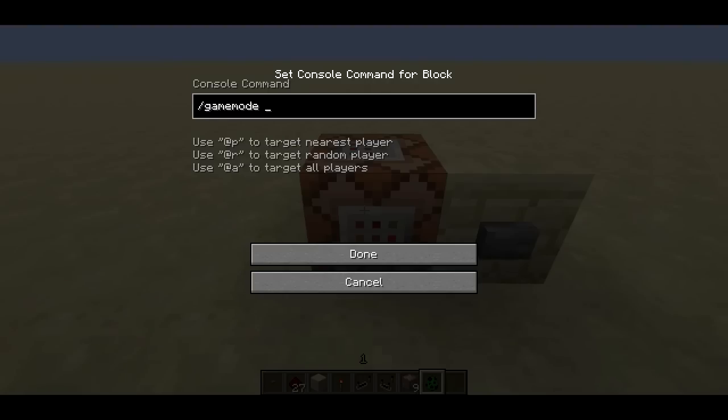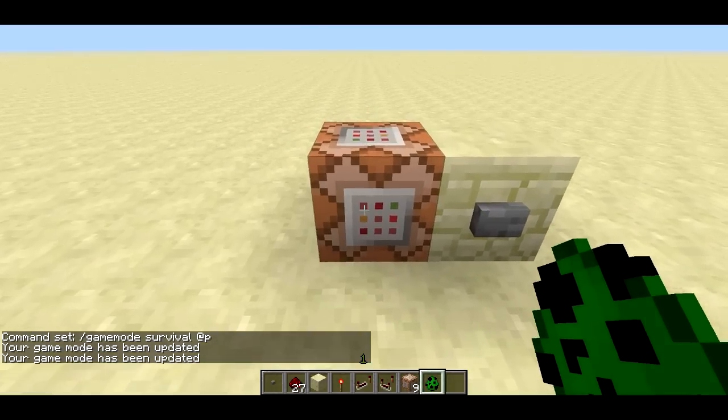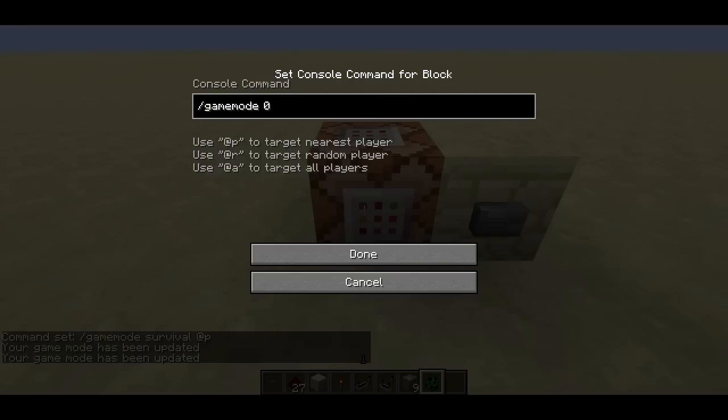You can use gamemode. There are three game modes: survival (0), creative (1), and adventure (2). You could say gamemode 0 @p or gamemode survival @p and it'll change the nearest player's game mode to survival. This is useful for changing people to adventure mode when they join a game, or creative mode when you want them to fly around after the game ends.